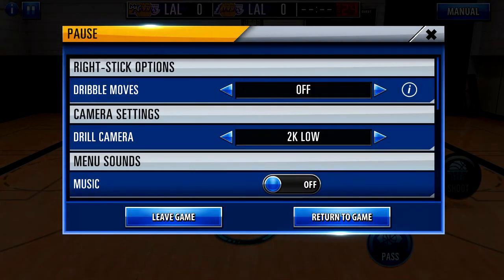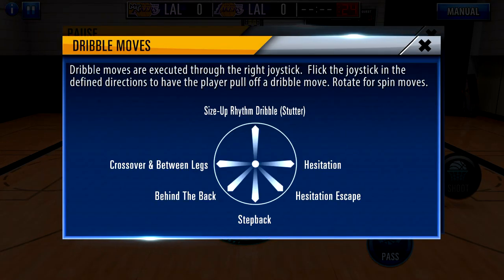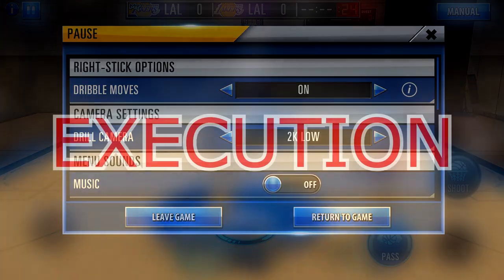First off, what you want to do is enable dribble moves. You've got to turn on that right stick or else you wouldn't be able to do the move. Moving on to the next part: executing the move.